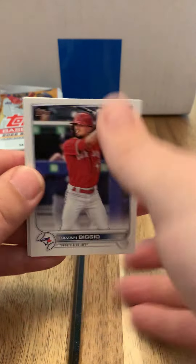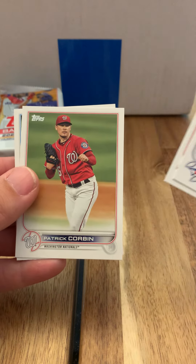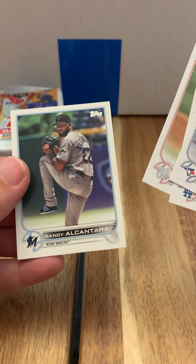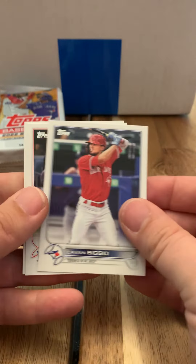Another — Salvador Perez. Calvin Biggio. Pretty sure he's probably related to Craig Biggio — old enough to be his son.